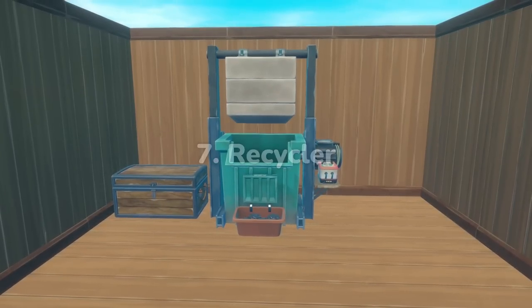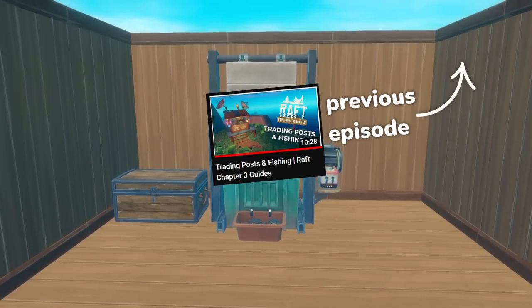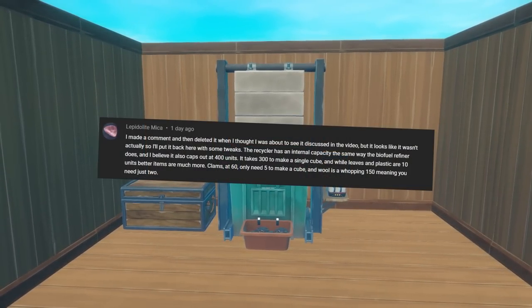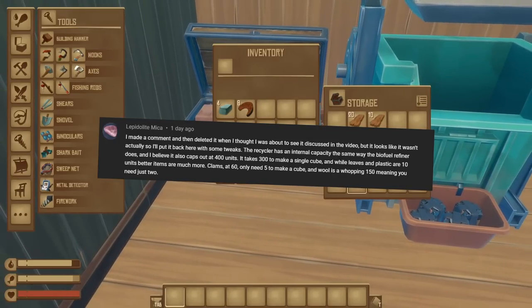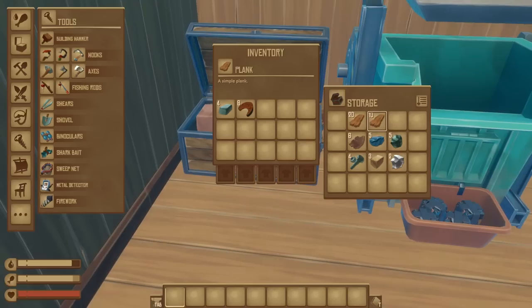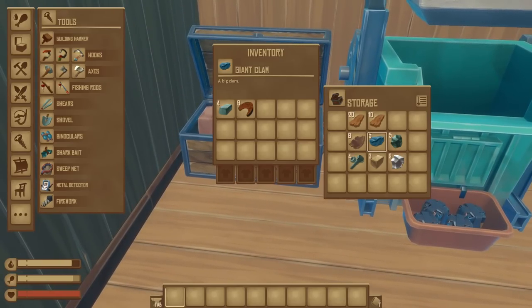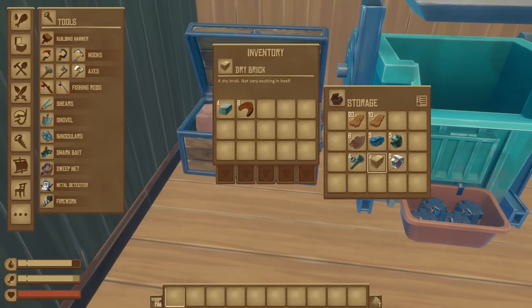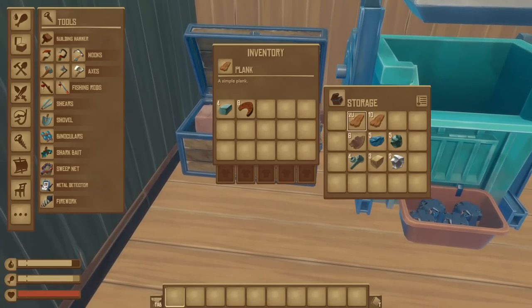Next up is the recycler. I covered this more in depth in the last part of my Chapter 3 guides for trading posts and fishing, so if you're interested in the details, I'd recommend checking out that video. I learned from a comment that different materials have different weighted effects on how much is needed to create a trash cube. Simple resources like planks will take 30 units to create one trash cube. The more valuable the resource, the less you need — leather only requires 6 units per cube, bolts only require 4. The ultimate find so far is titanium ore, which only needs 2 ores per cube, but that's still a waste in my book.